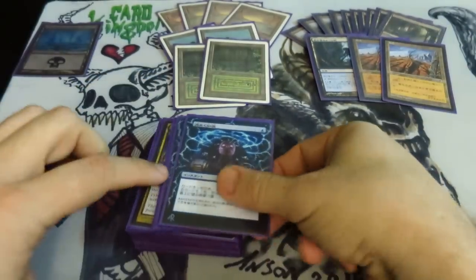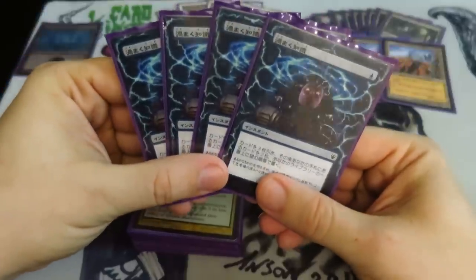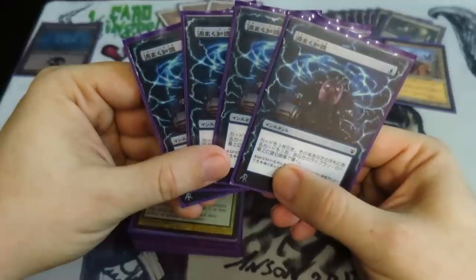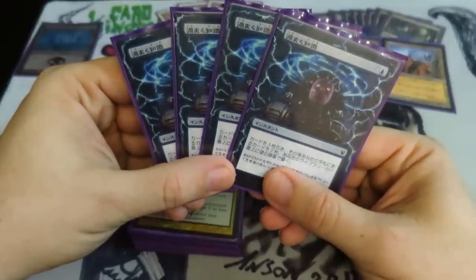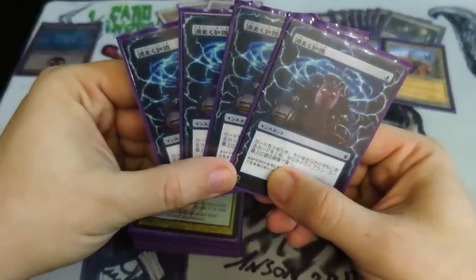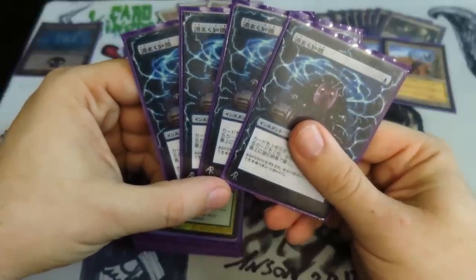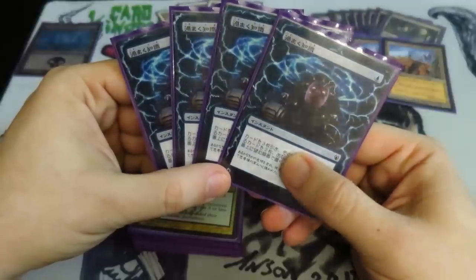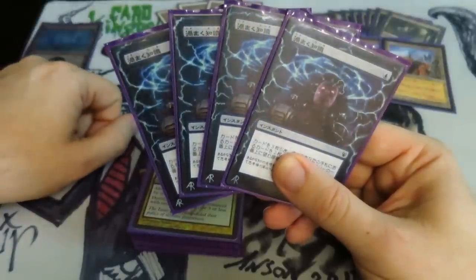Now we're moving on to the spells. This card makes this deck — it's incredible. Brainstorm is just amazing. It makes it so you can keep some hands that you probably shouldn't otherwise. Too much land and you're able to shuffle it away. Brainstorm is draw three cards, put back two cards on top of your library — they don't have to be the ones you drew. This is the Izzet Golgari Brainstorm, and the extended border was done by Adam Rosenvig, a wonderful artist from the Seattle area. I've got another video that just goes over alters and some of his stuff.